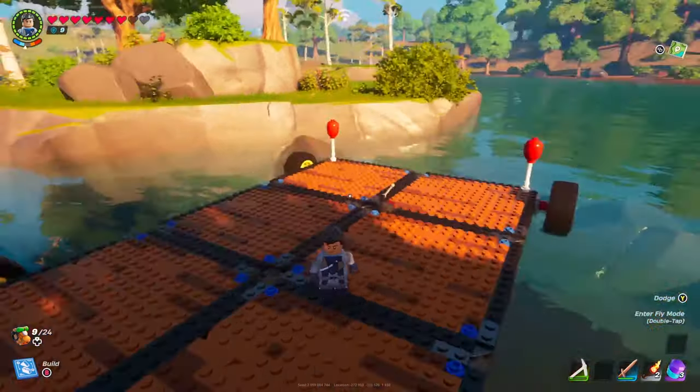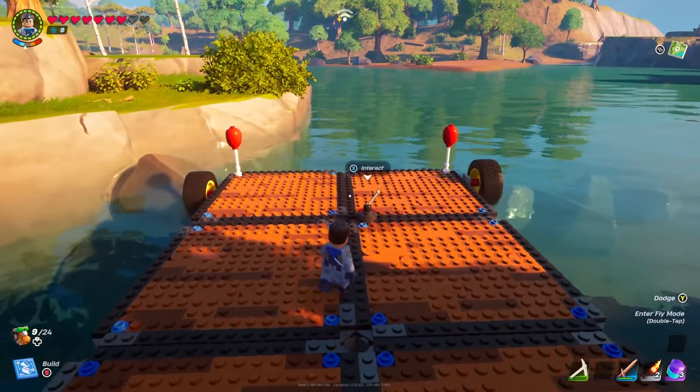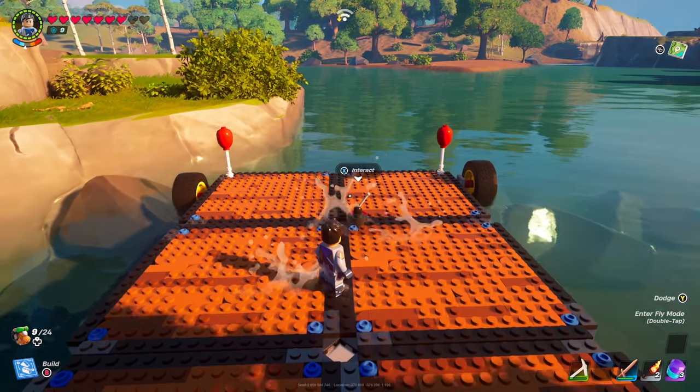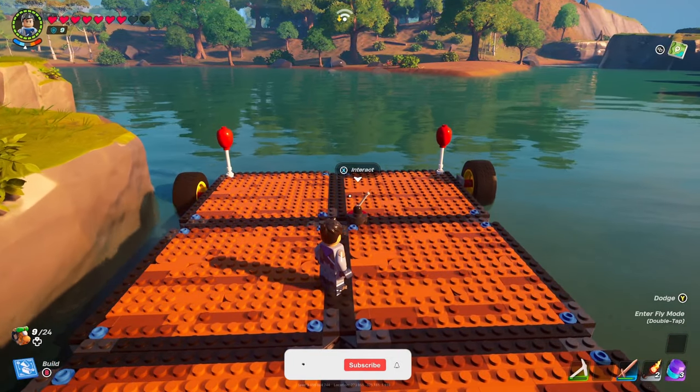If you want to be even safer, you can build a double layer of dynamic foundations to make it a little bit higher. You can also modify the boat in order for you to turn and stuff. It's a pretty cool design.